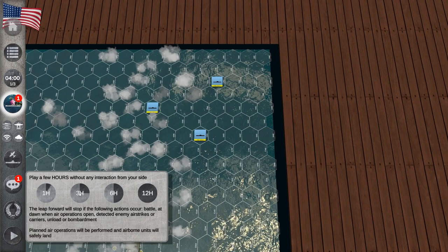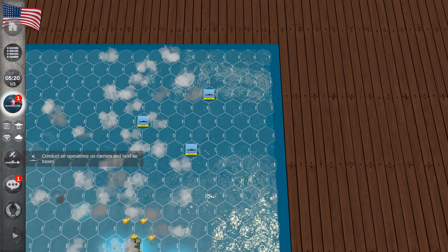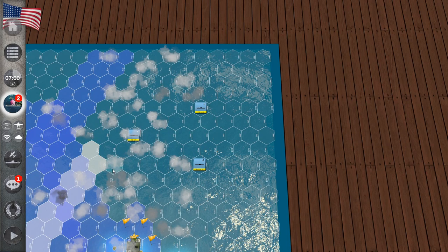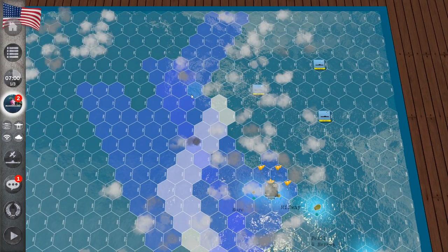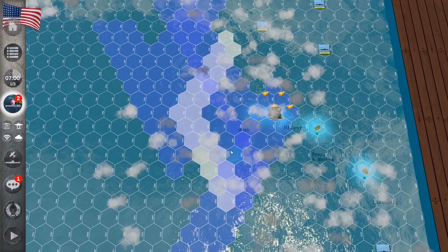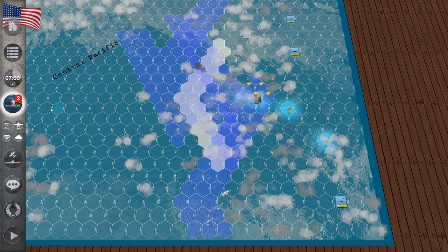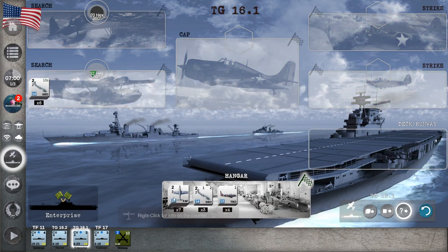Now we're going to wait about three hours and fast forward. Our planes are starting to move. After sending out planes, they need some time before they can begin the mission. Once the mission is underway, you can see the colored hexes — light blue are surface raiders, dark blue are air search. We're searching through those hexes, and if we spot an enemy we'll be notified. At the moment we haven't found any enemies yet. Now I'm going to send some fighters to go on patrol to protect our bases.